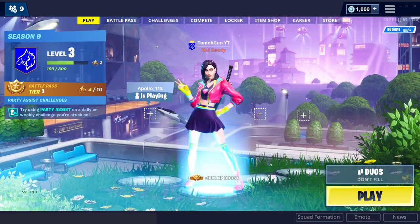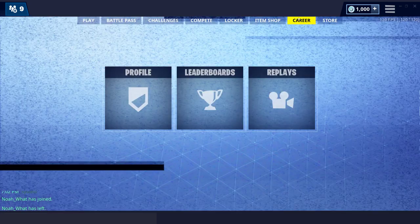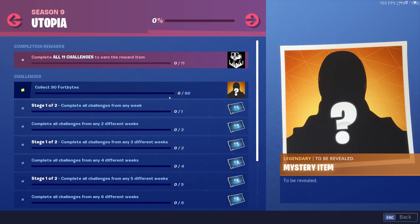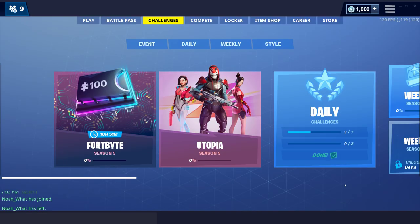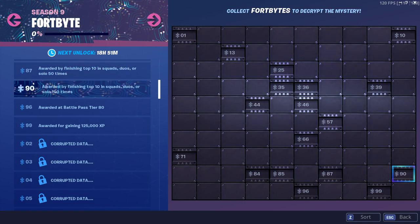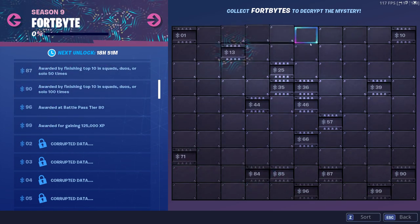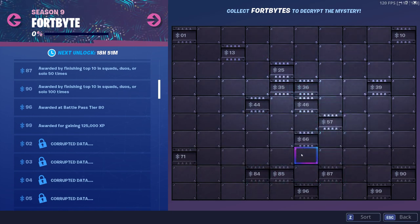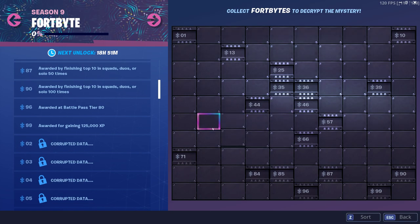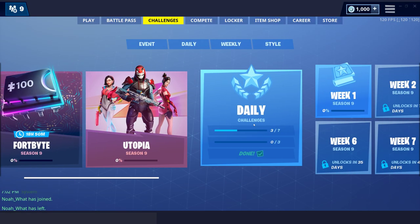So yeah guys, that was the reaction to the battle pass. What else is there? Item shop — no, I'm not spending. Okay, challenges: Utopia, Utopia. Fort Bites — okay, that's going to be interesting. Awarded for finishing top 10 in squads, duos, or solos 50 times — geez. I like the little rainbow effect when you hover over the numbered ones — only those have it, and that's cool.